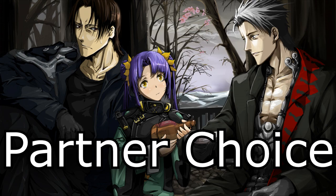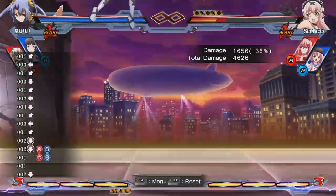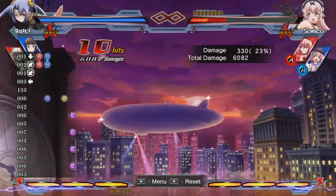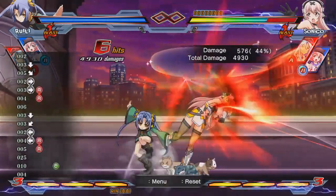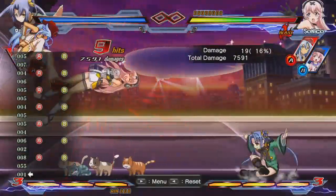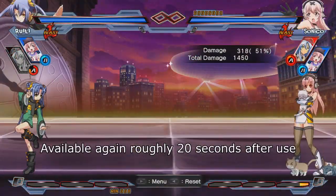Assist choice is another important factor. The partners you choose will shape how you play with Ruili. Partners cover a wide variety of functions in Nitro Plus Blasters, with some being as powerful as supers. Many can serve as your win condition. There is a degree of flexibility in choices here, but I highly recommend using Franco as one of your slots, as she offers several things that I think make an assist good. For one, she has a fast initial charge time — you don't have to wait the entire match to use her.